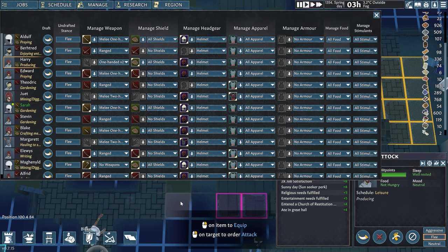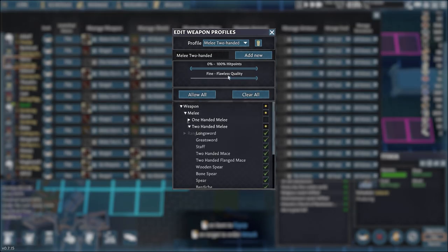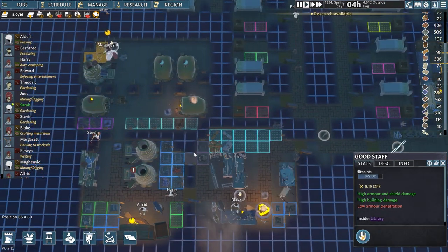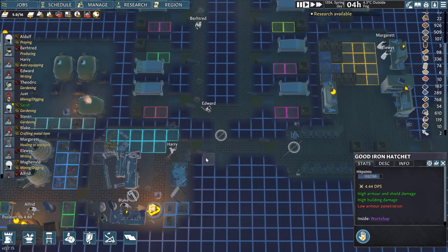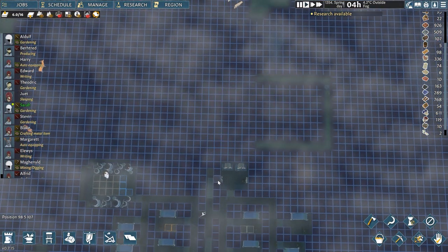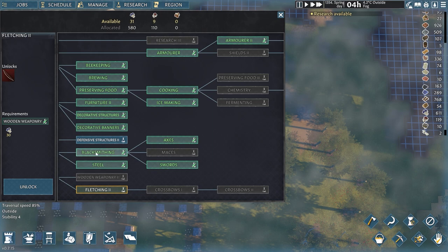Blake apparently just grabbed Harry's weapon. Then I realized I accidentally edited the default two-handed melee profile to fine-to-flawless — all two-handed fighters dropped their weapons wherever they stood. I went back to fix the default profile, and they will probably pick their weapons back up shortly.